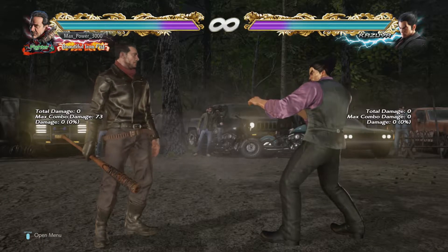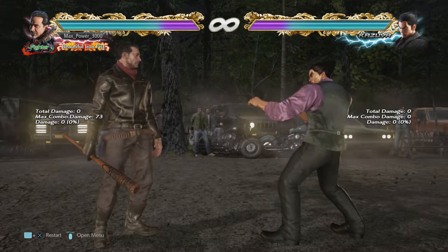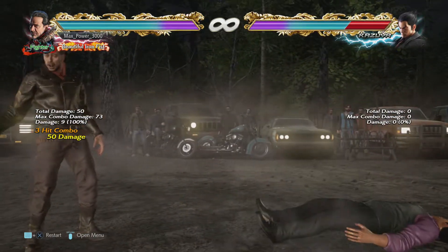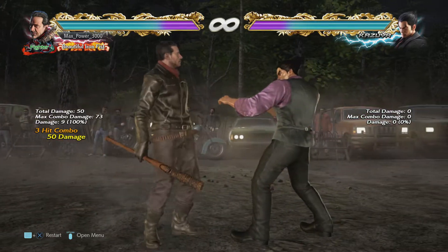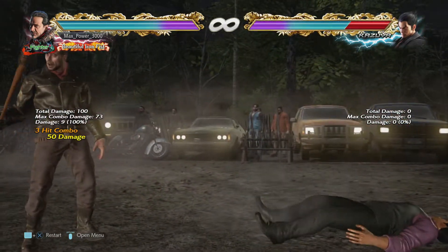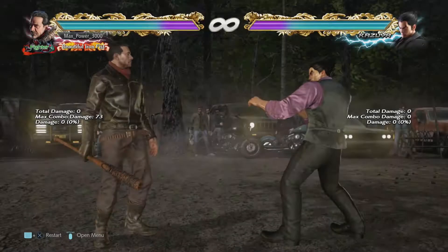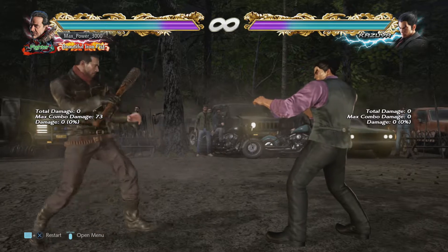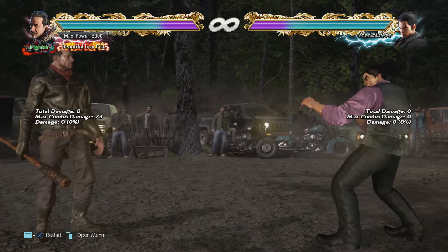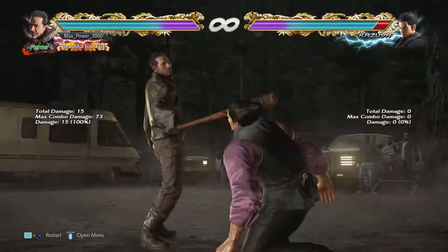For forward inputs: f+2,2 is not a natural combo, but on counter hit it turns into an attack throw for 50 damage off a 15-frame move. It's only minus 12 on block. This is really good for when you know an opponent is going to come rushing at you — as soon as they start running, throw it out and stuff them for 50 damage.